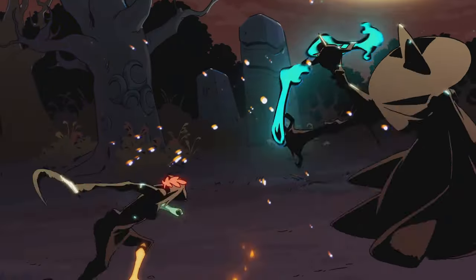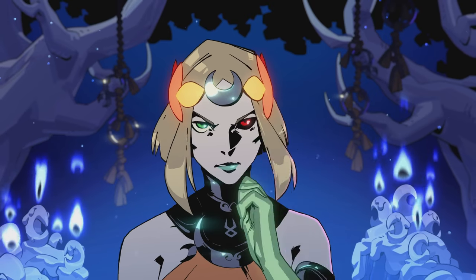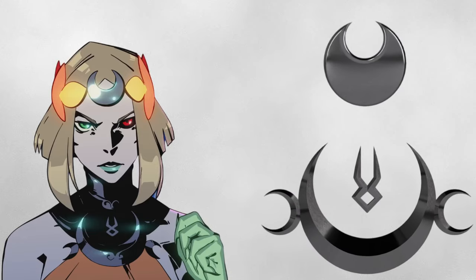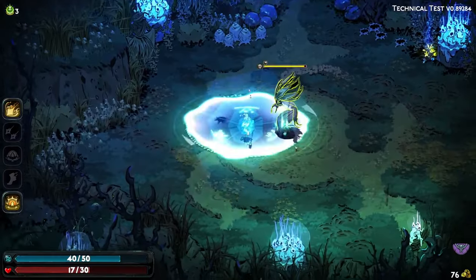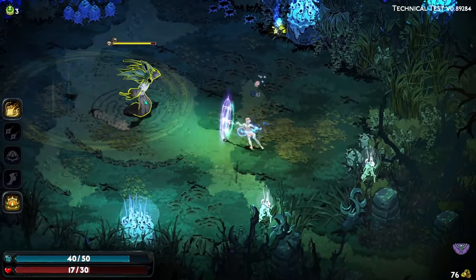Melanoia's character design exudes danger and skill — between her spectral arm with a visible skeleton, moon symbology with really wicked points, and her near effortless command of clearly very, very complex magic.